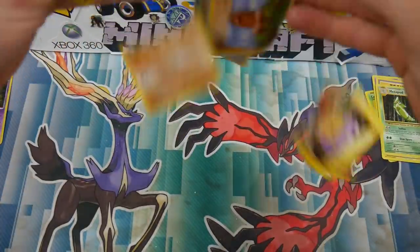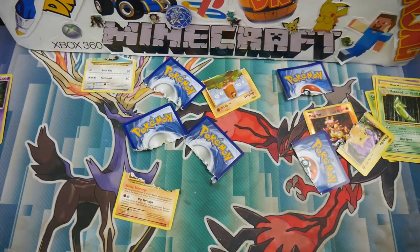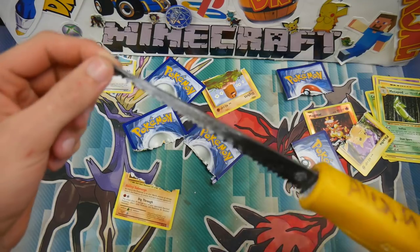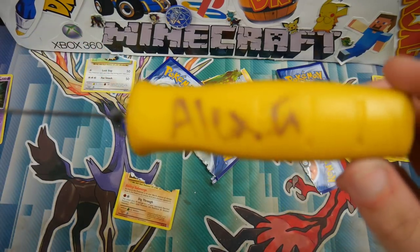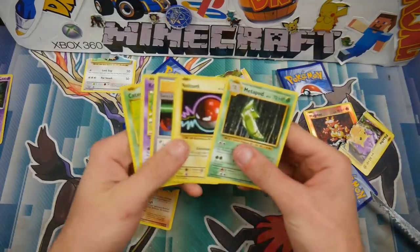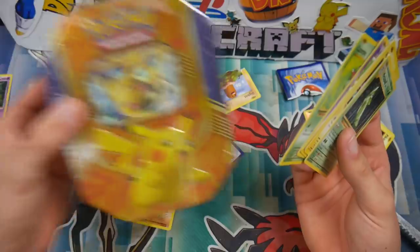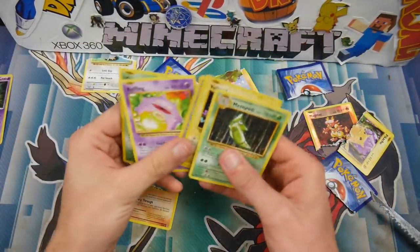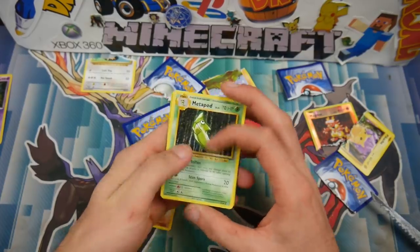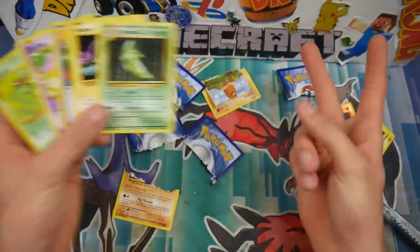Guys, if you did enjoy this video, make sure to leave a like and suggest your opinions in the comment section below. This one we used a plaster saw — I don't know what to call it. Make sure to subscribe if you guys are new, and if you guys want a chance at winning a Pikachu EX-10, leave your subscriptions and like this video. Without further ado, I'll see you guys in my next Pokémon video. Peace out guys!